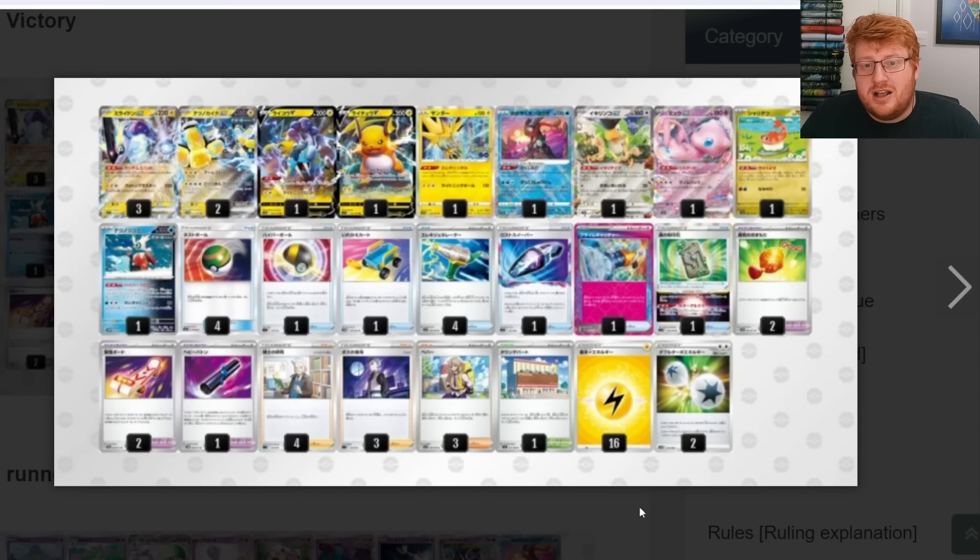Iron Hands can't be dealt with easily, which gives Miraidon players potential situations where they can take 4 prizes with one Iron Hands, even if the opponent hits it twice with Dragapult and then brings up something like Squawkabilly or Mew to take a 4-prize turn back — that then gives the Miraidon player the option to take those last 2 prizes with Raichu. Because Dragapult is a low damage output archetype, and Miraidon historically has a decent time into Lugia as well, you're basically good into the 2 best decks vying for contention in the format, so it's no surprise to see Miraidon as the metacall for the tournament.